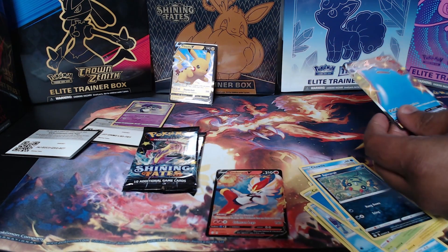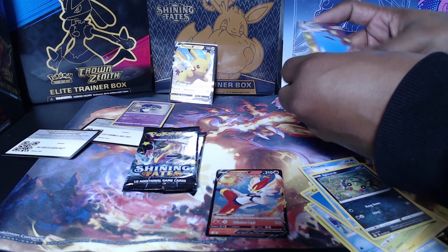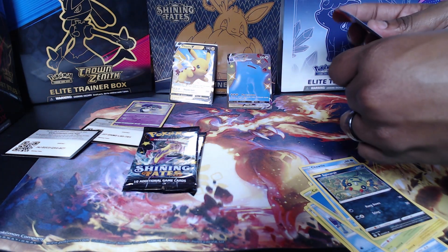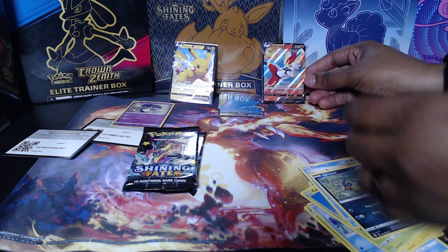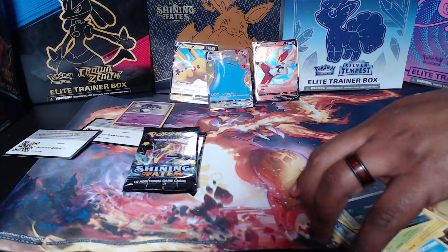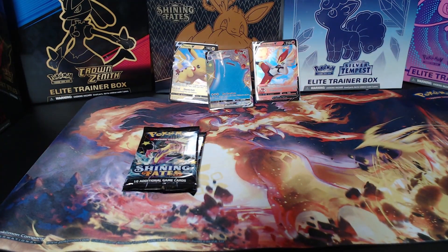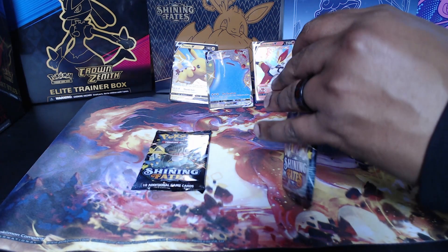We're going to go ahead and sleeve these up. As I've realized collecting cards and figuring things out, just having sleeves on hand - you don't really think about it until you really don't have them and you're like, wait, where are my sleeves? And you realize that you don't have anything. It's kind of crazy to not think about it. And on to our third pack - let's see what we get in Shining Fates.